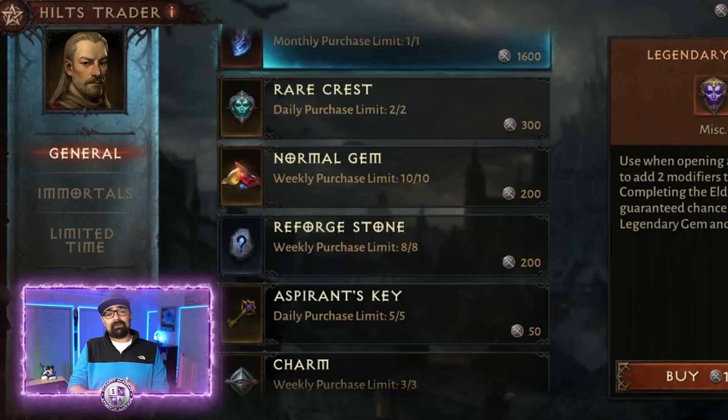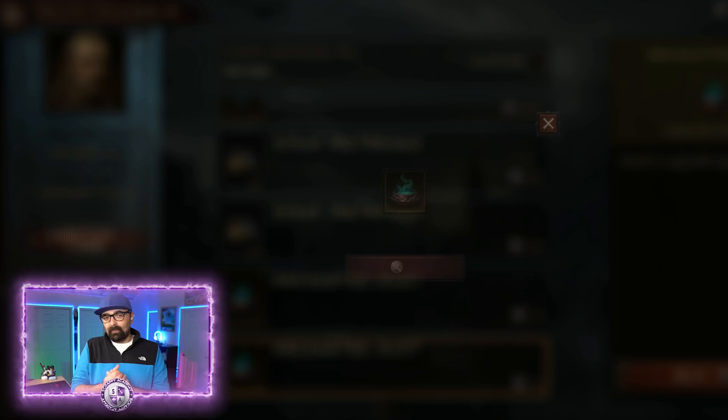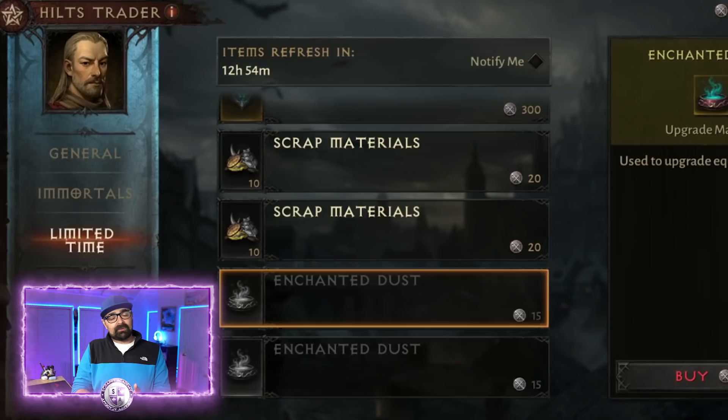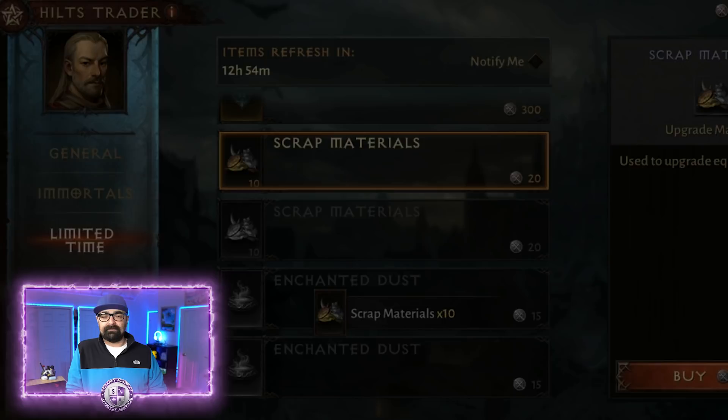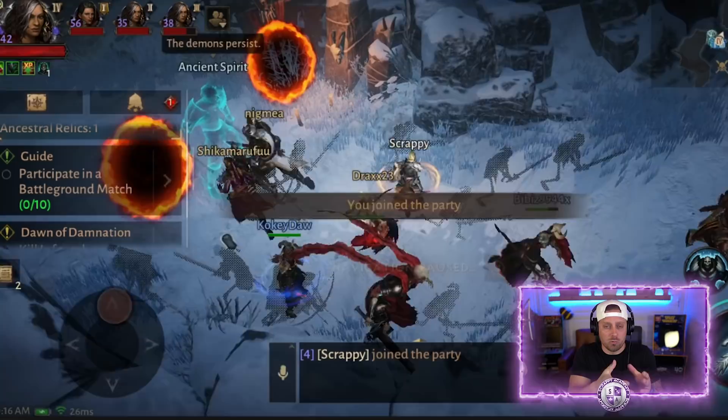Do not buy your scrap materials or your legendary gear with hilts, because all of that stuff is farmable and you'll be able to get it later in the game just by playing. You will not be able to easily get your rare legendary crests and your gems that way. So save all of your hilts — do not spend even one on anything except rare legendary crests or legendary gems. If you can get something for free from grinding, why buy it? Go buy the things that are much more difficult to grab.